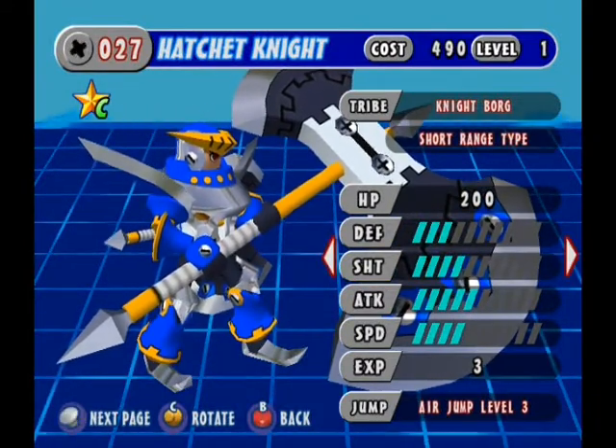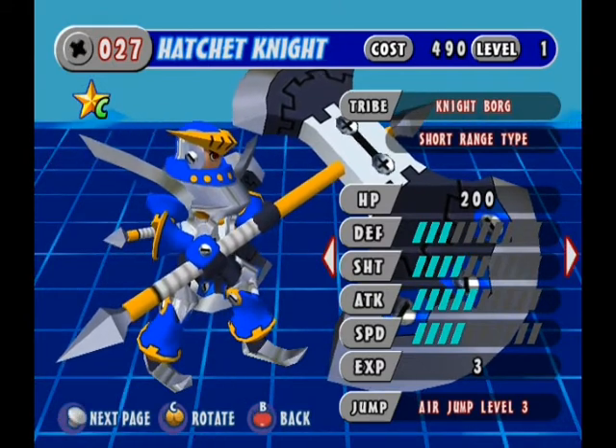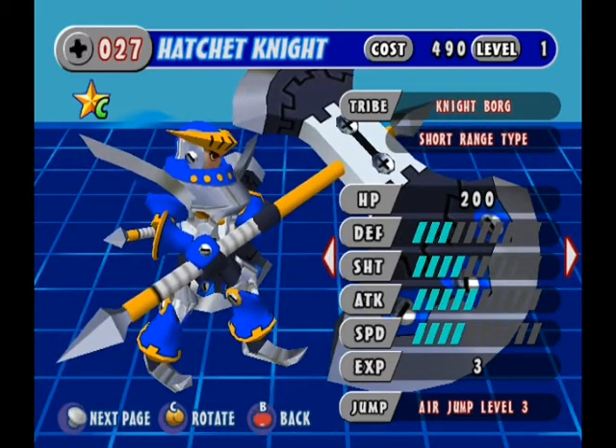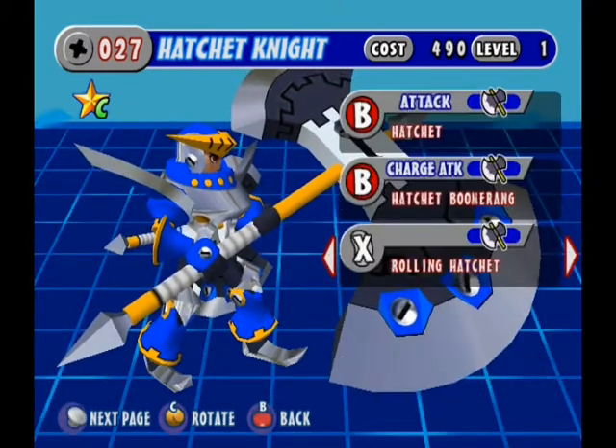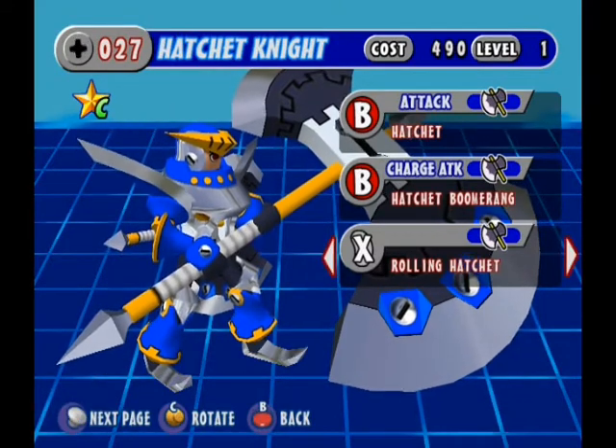He's a bit of an upgrade from Normal Knight. He's a Class C Borg, short range type, 3 defense, 4 shot, 5 attack, 4 speed, air jump level 3, 200 HP. His attack is the Hatchet, his charge attack is the Hatchet Boomerang, and his X is the Rolling Hatchet.